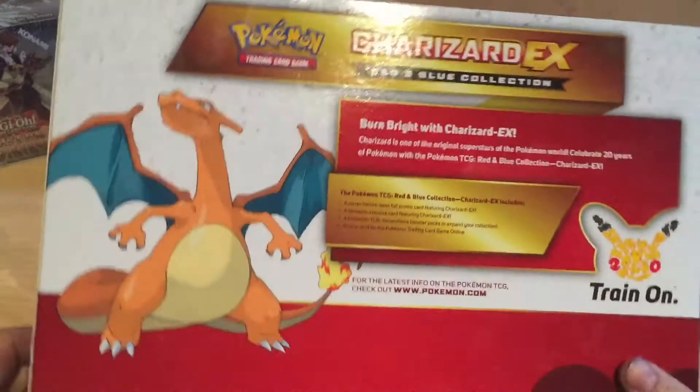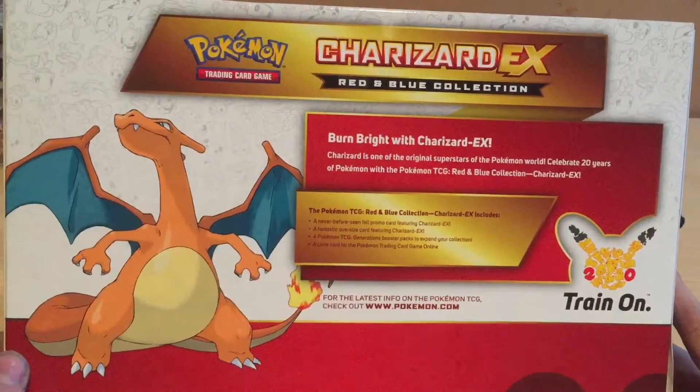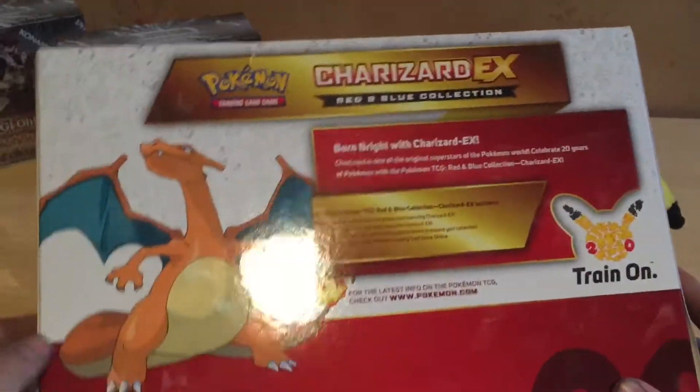And on the back of the box we have Charizard again and train on. We're going to open this box.